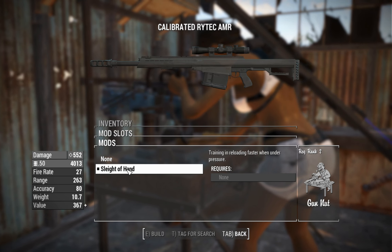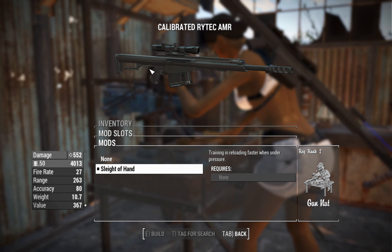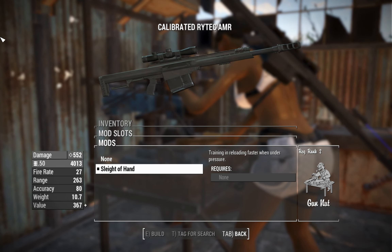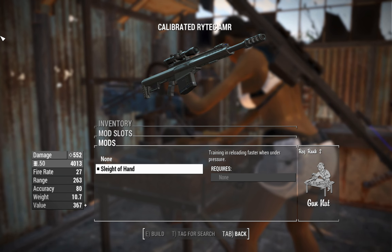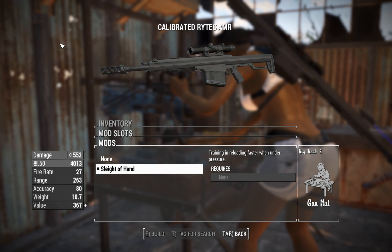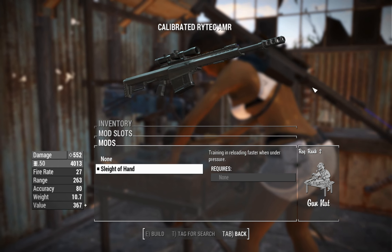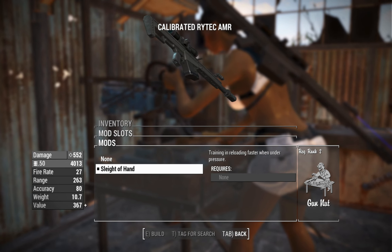Next you've got Sleight of Hand — it makes the reloads faster because you're trained and you can reload under pressure easier. Here's what I find fun about COD modders, because I had someone in the comments talking about how much all of the modders hate the fast hands perk because it speeds up the reloads. When you're using a custom modded weapon, maybe they've balanced their reloads to work without that particular perk. So every now and then I get people saying, 'Why are you using this fast hands perk? It completely ruins the animations.' Where on the flip side, you've got these COD modders saying, 'Let's speed up that reload speed even more — here's a Sleight of Hand perk for free.' Obviously for Gun Nut rank 2, but everyone's going to have that at this late stage of Fallout 4.